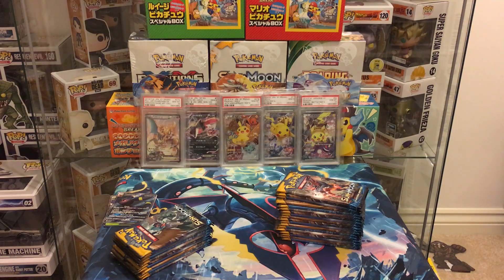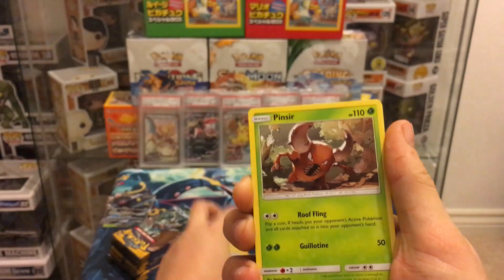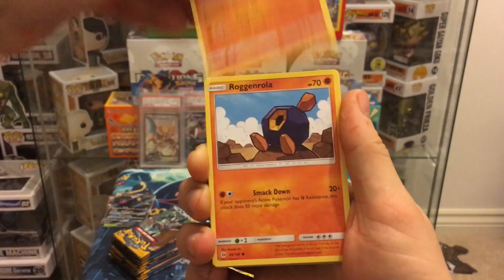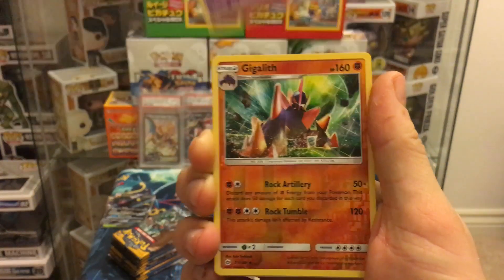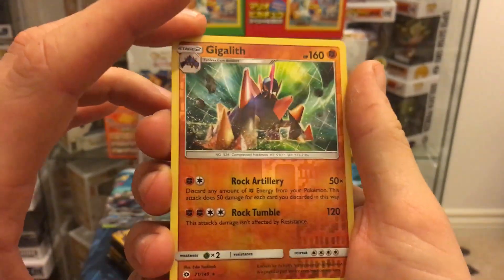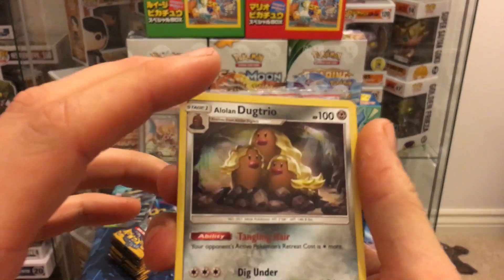Pack eight: steel energy, Pikipek, Team Skull Grunt, Metapod, Sandygast, Bagon, Cosmog, Fomantis, Alolan Grimer, Gigalith reverse — that's a reverse rare holo, and the normal holo version is sick too — and finally Alolan Dugtrio, which is the first time we've pulled that!